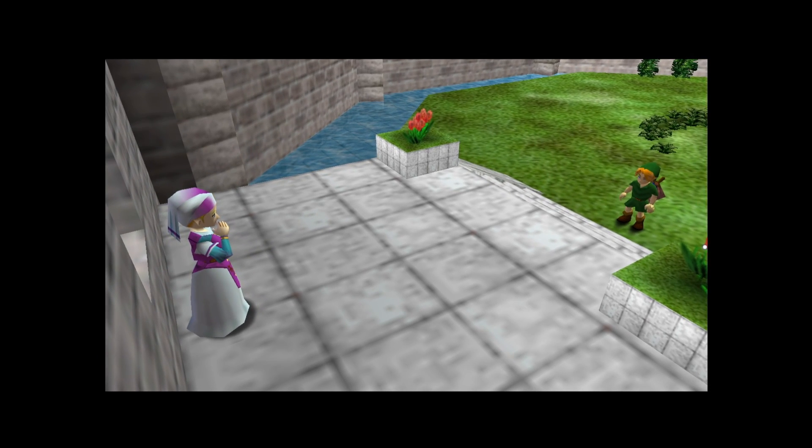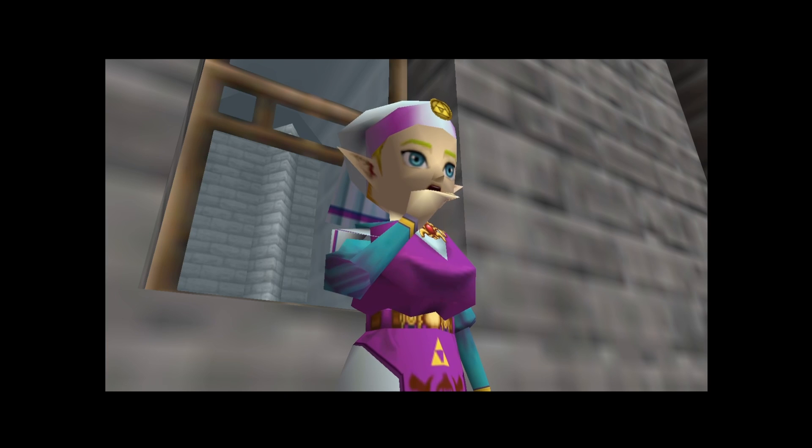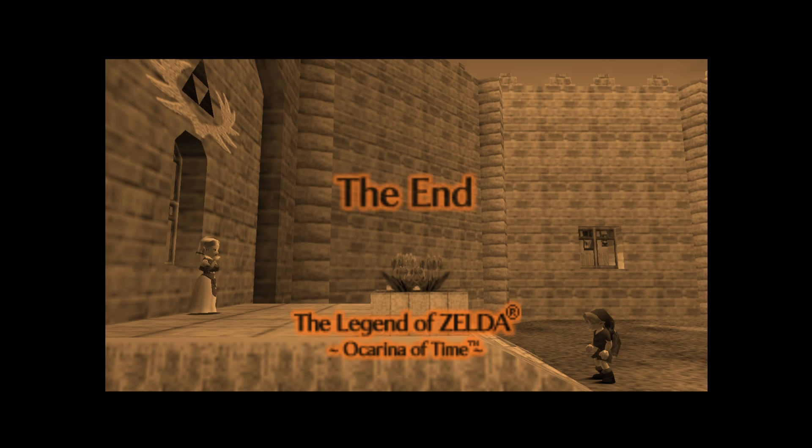Here we are back at Princess Zelda — there's Luigi and Bowser in the background. We get to see the princess and warn her of what's happening in the future so we can change the sands of time. And that is Legend of Zelda: Ocarina of Time — the end.